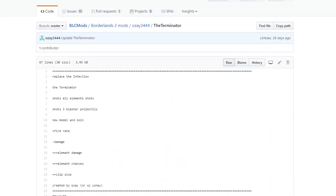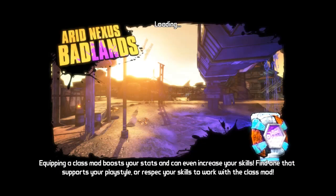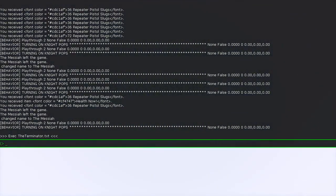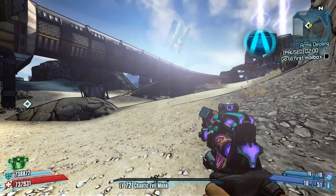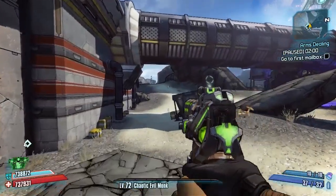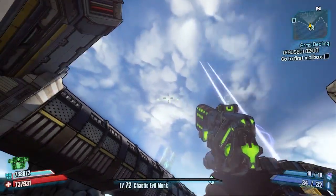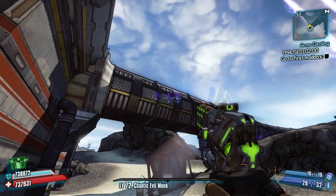Today we've chosen the Terminator to review, so click on that and it will bring you to the weapon's information page, which gives you all the information you need as well as the code itself. Save it by clicking on the raw tab at the top right, then right-click and save as into your Borderlands 2 binary folder. Remember what you saved it as, come into the game, open the console command and apply it — so for me it's just exec terminator.txt — and that will change the weapon, which is the Infection, the unique red text pistol, into the Terminator.